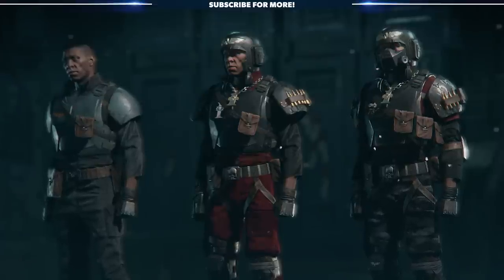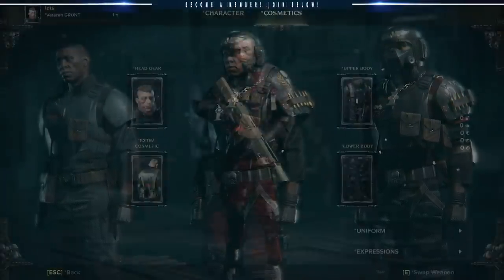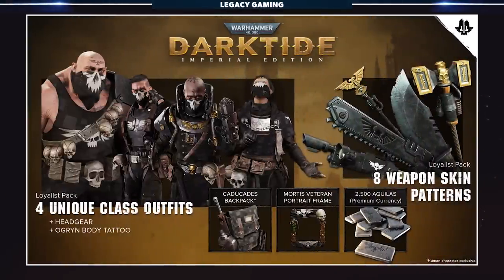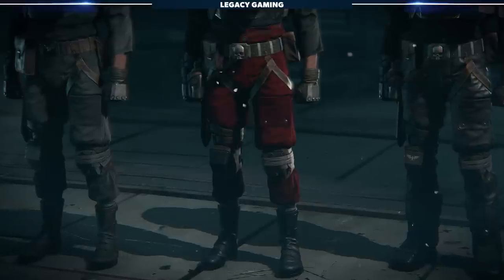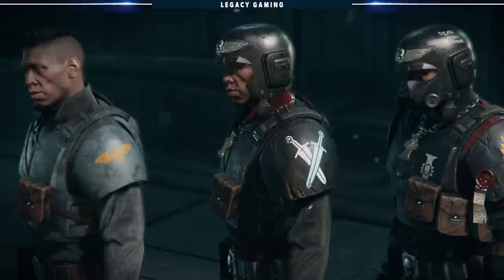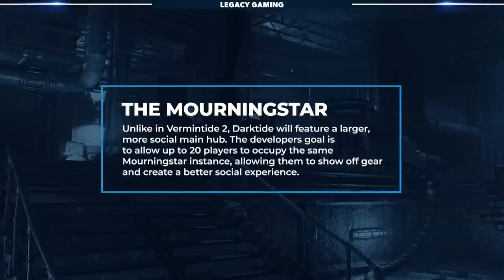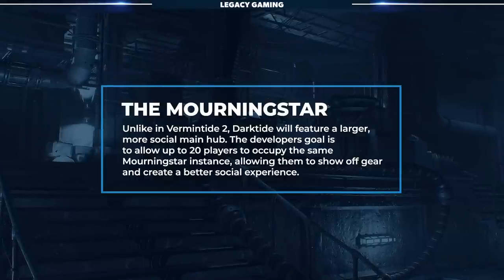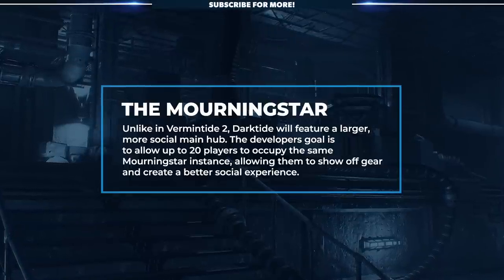Collecting loot is a key part of the endgame, but so is hunting down and unlocking cosmetics. The team is taking this a step further than it did in Vermintide 2, providing more options for players. Cosmetics for the head, upper body, lower body, and accessory slot can all be found or unlocked during the game. There's also an in-game cash shop that the developers will fill with cosmetic loot, none of which will have any impact on gameplay. There will also be clear distinctions between cosmetics earned and cosmetics bought — clear visual differences that let folks know what's what. The Morningstar is going to act a bit differently than the Keep, serving as an important social hub that could support up to 20 players at one time.